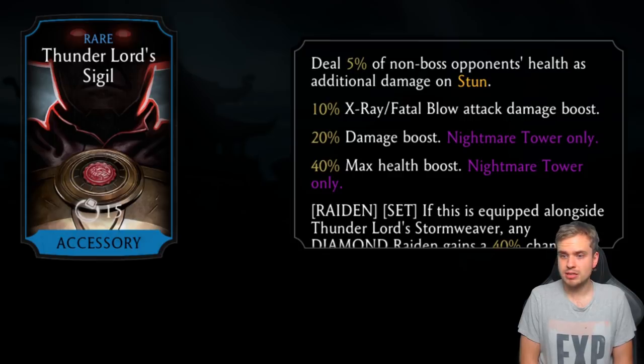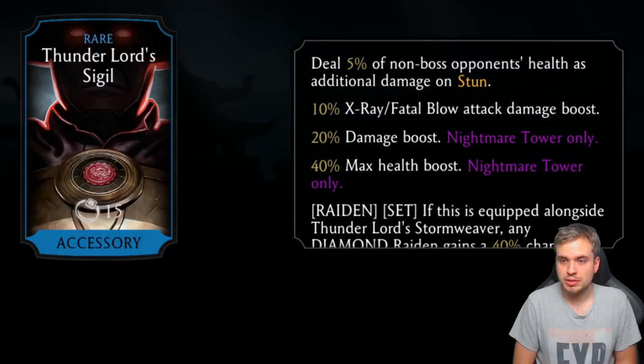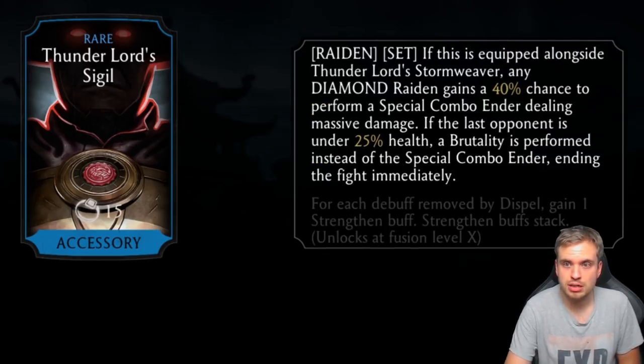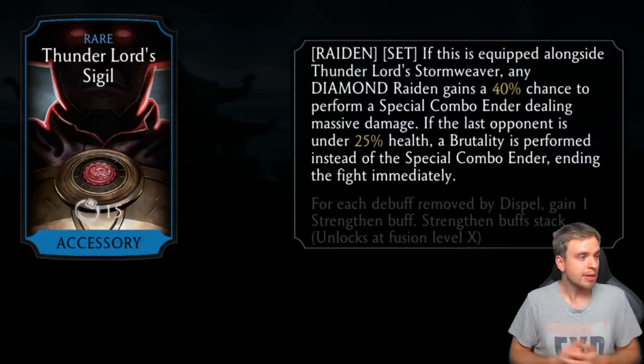Which Raiden can stun? MK11 Raiden can stun — that's the only Raiden that can stun, right? Maybe the second piece of the set can also stun, otherwise it makes no sense because Raiden is not known for his stuns. X-ray and fatal blow attack damage boost, and for each debuff removed by the spell gain one strength buff — pretty underwhelming piece, I'll need to try it out.